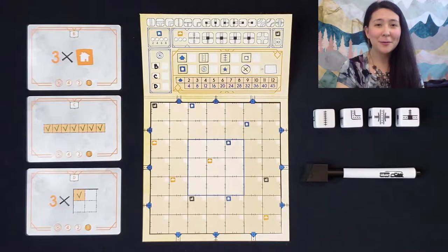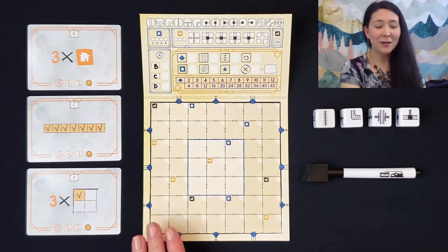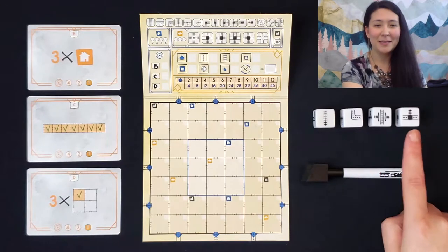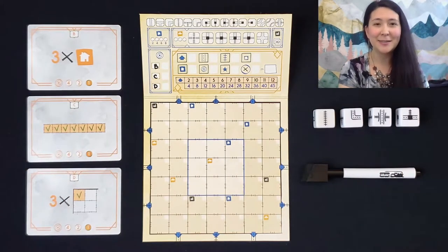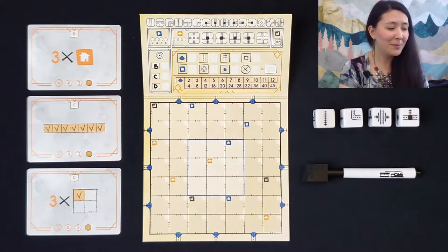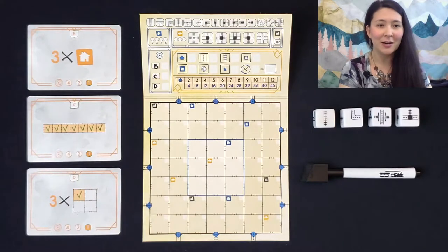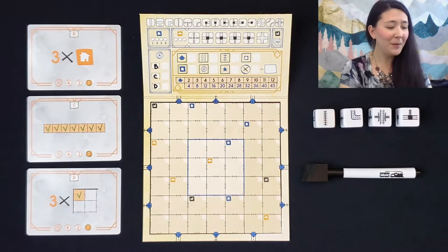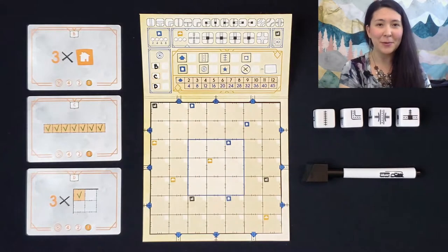Our goal in Railroad Ink is to create the most efficient network of railroads and highways on our boards. Each player will need their own board and marker. You'll also need to pull out the four white base game dice as well as three light background base game challenges. You can tell the base game challenges apart by the fact that they have a single letter up in the top middle of each card. Before starting, all players will need to write down the letter name on the challenge section of their board. And that's all the setup we need.